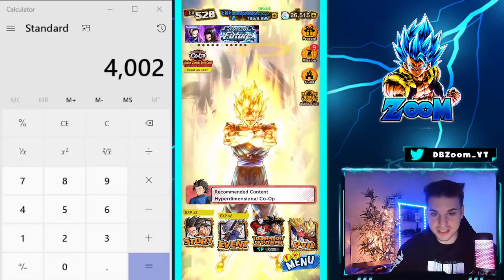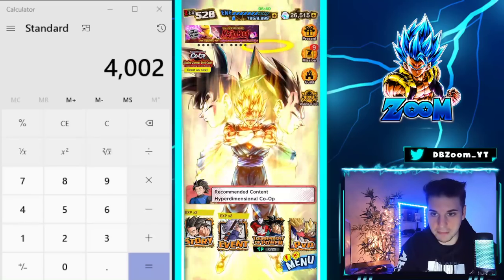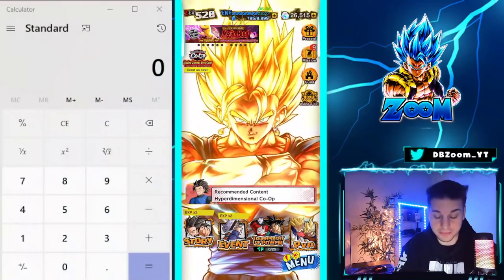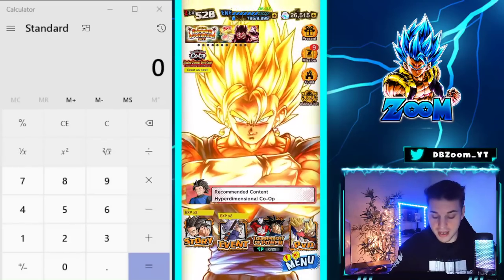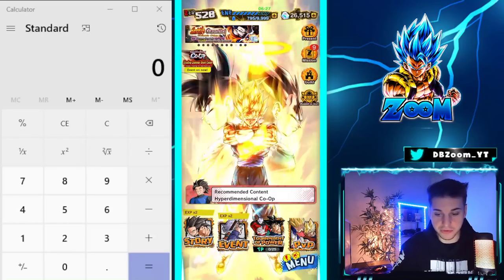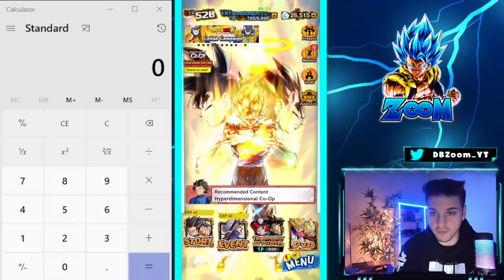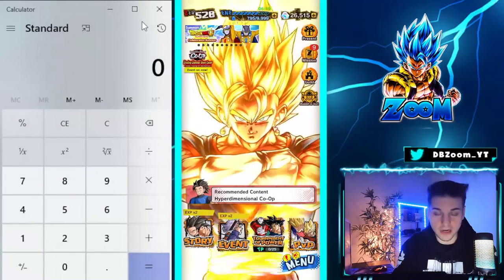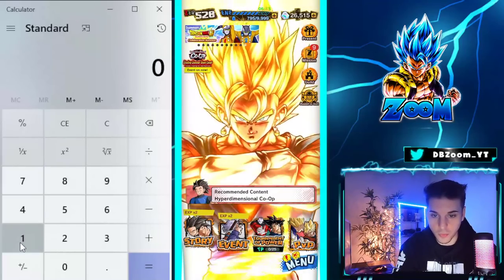Let me clear this calculator — it's a little bit of a spoiler on how much we can farm, but I'll show you exactly how. First things first, we are covering the crystals. It's pretty straightforward this week. We're going to cover absolutely everything from A to Z, starting off with the weekend login bonus. If you guys log in for the weekend, you can collect 100 chrono crystals on the last day of the weekend. So let's add on 100.